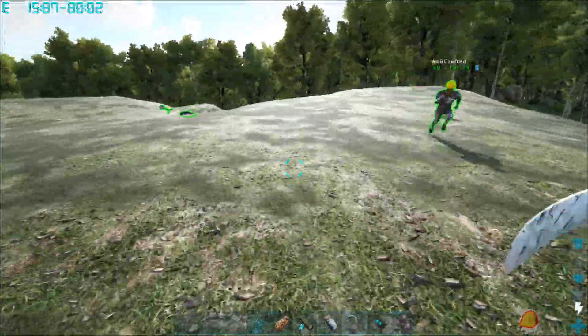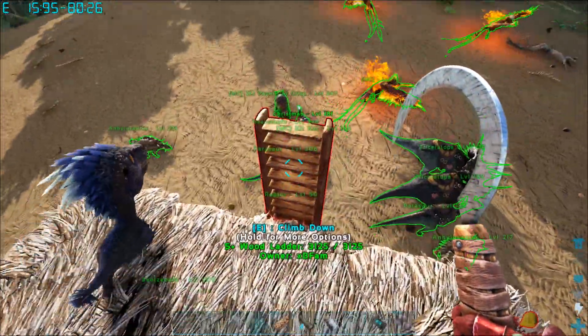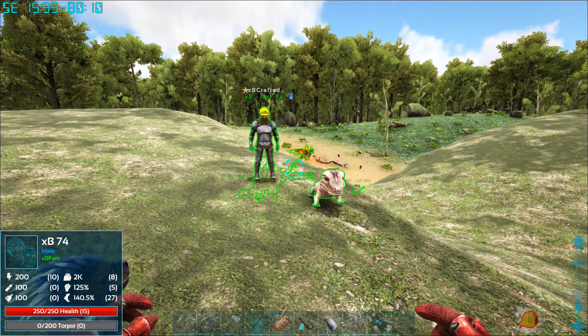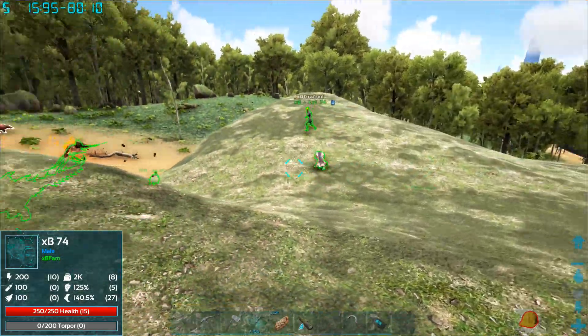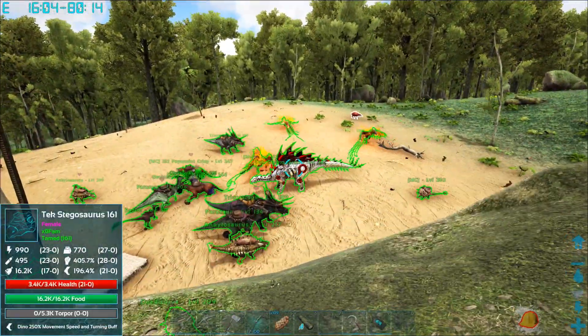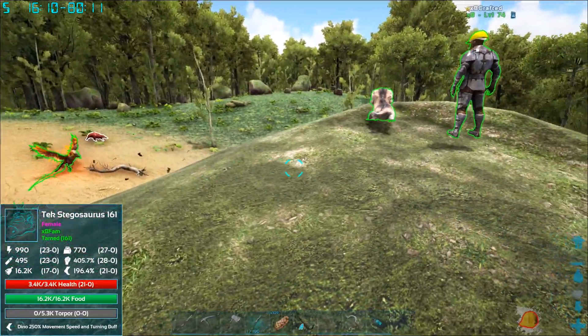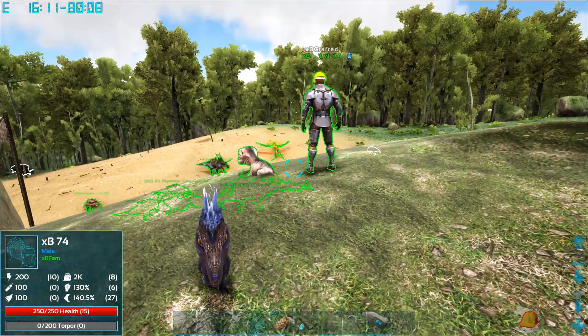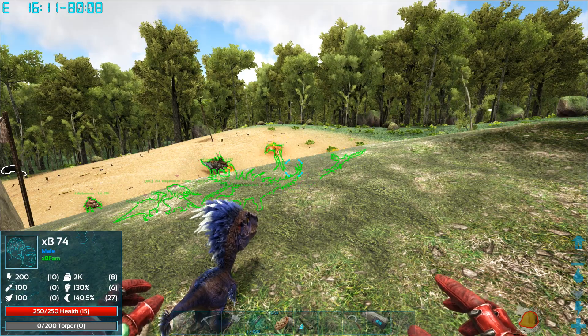All right, let's get some stuff gathered up, crafted, and whatnot. Welcome back! So we did some gathering. We did end up taming that tek stego that was over there — you can see him right down there. We cleared out quite a bit of wood. We actually tamed the stego just as I was done collecting wood.